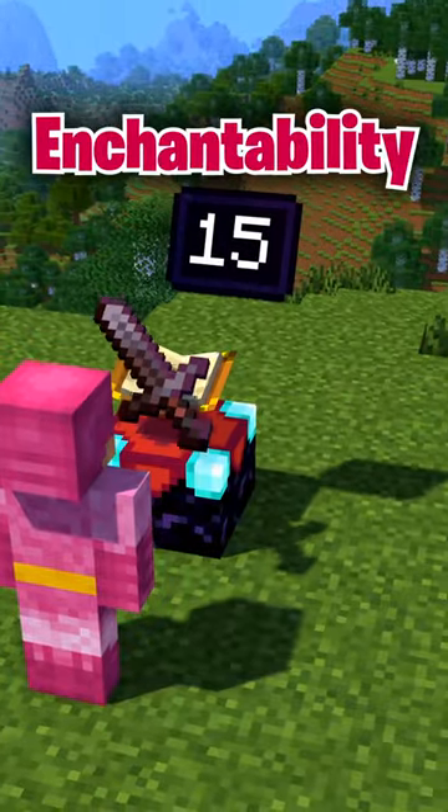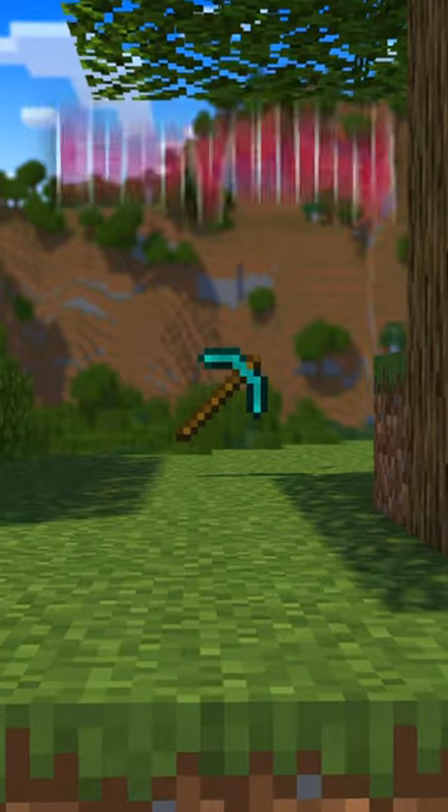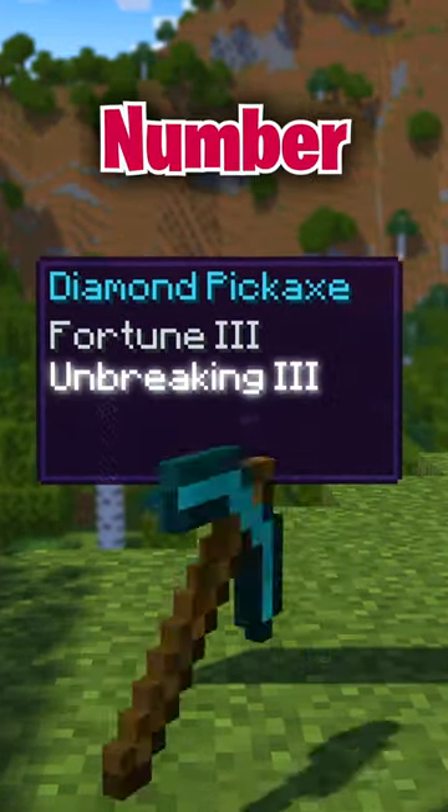When you add your item to the table, a stat called your modified level is created from both your item's enchantability and the number of bookshelves. This number determines everything — from what enchantment you'll get, to the level it will be, and the number of enchantments.